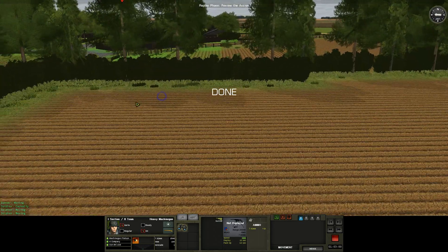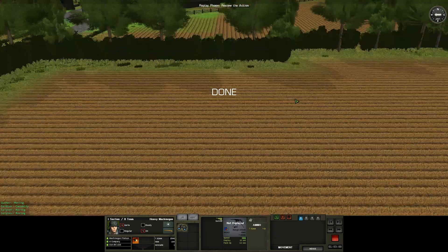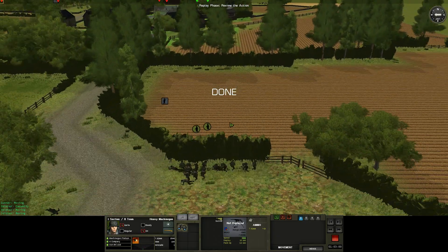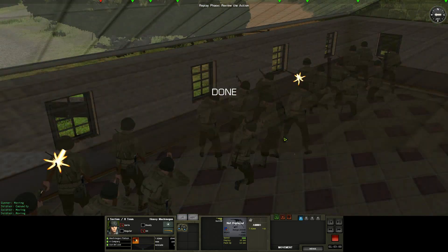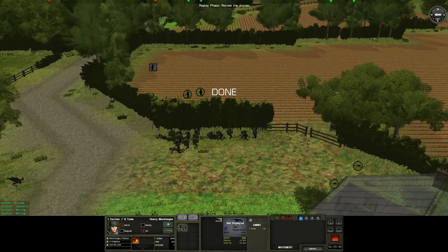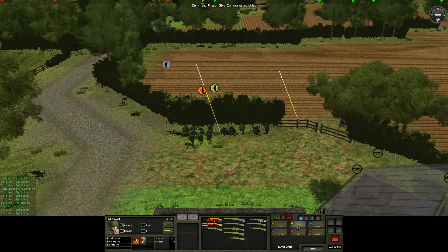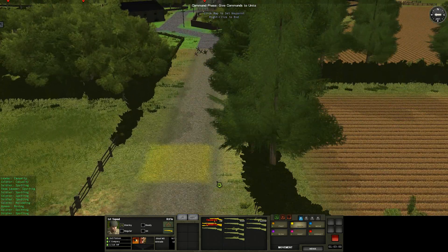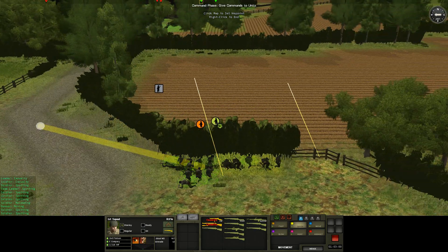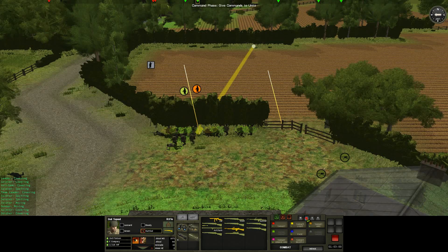I want to make sure this guy has surrendered — he is. So we've got one German surrendered. We've got a bunch of other Germans over here that are still firing at us. Of course, we've got that machine gun position firing back, and so are our men. At this point we've got to start moving forward — it's not something I want to do, but I think it's something we have to do. We lost two guys on the way here.